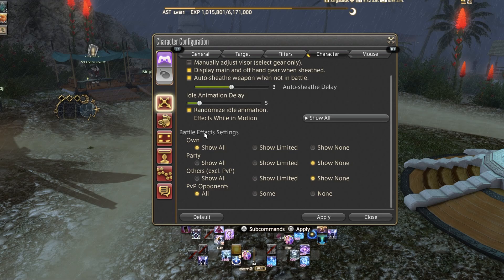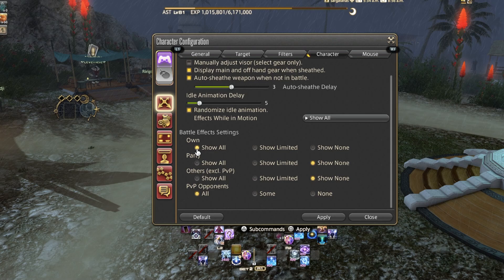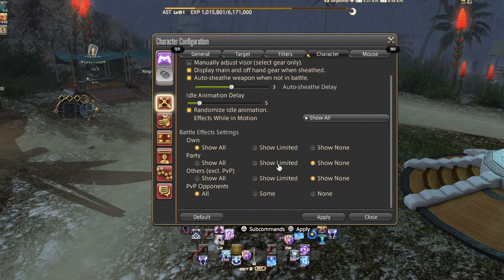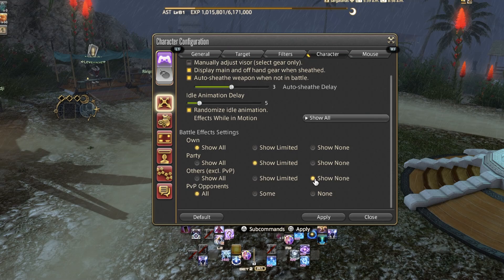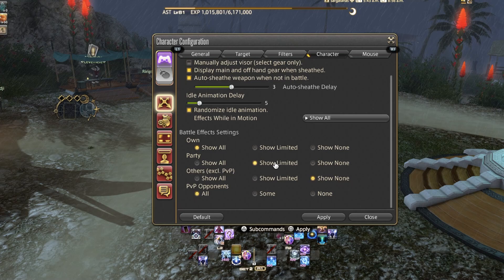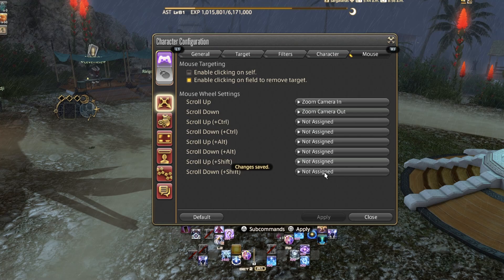Battle Effect Settings are really critical, especially in larger group content. For your own skills, I recommend showing those. But if things get too busy, you can set party members and other characters to 'Show Limited' or 'Show None.' I typically recommend: Own — Show, Party — Show Limited, Others — Show None. If you're a tank with two Black Mages in your party and things get hectic, setting others to Show None helps a lot. You can set PvP opponents the same way.